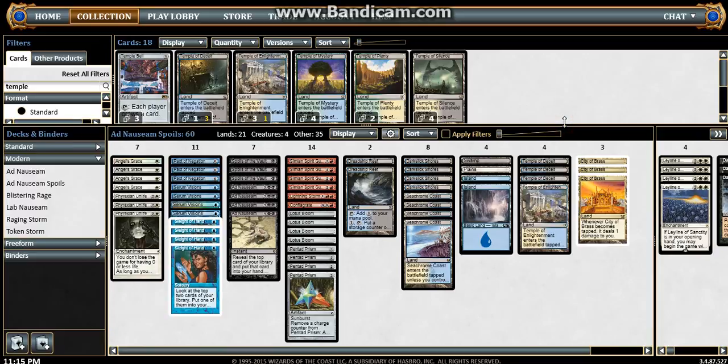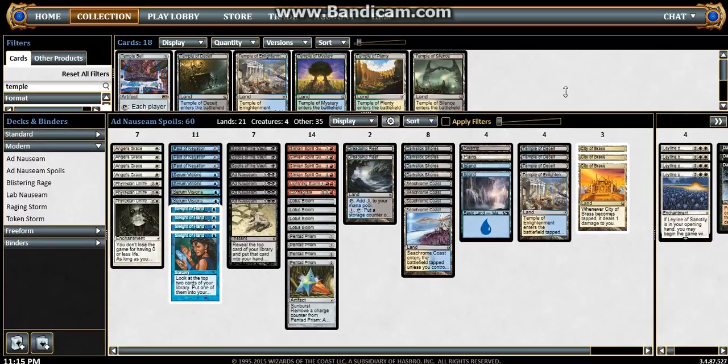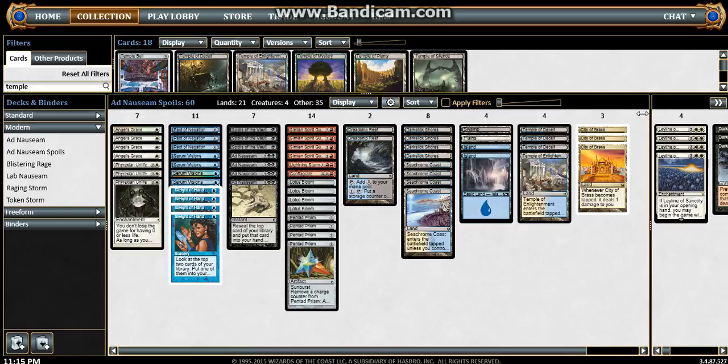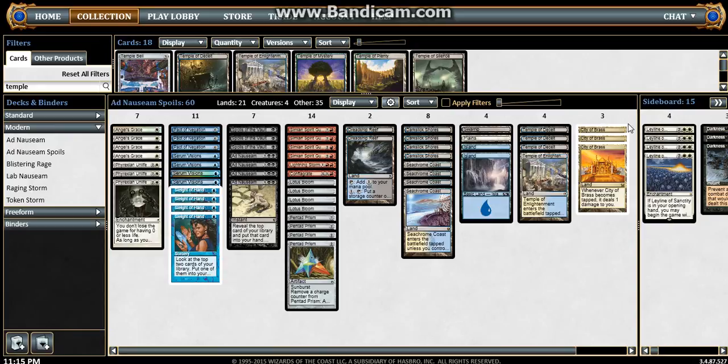I wanted to do a modern deck tech on Ad Nauseam. This is my take on the deck — I just built it a few days ago. This is the version that runs Spoils of the Vault, which can make it a little more explosive.